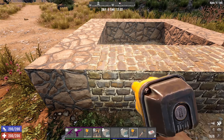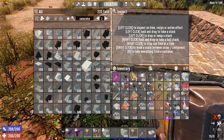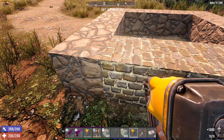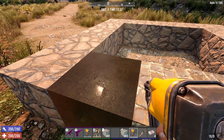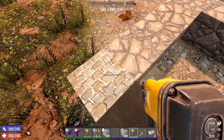And then later on, once you start getting your concrete, you basically just upgrade it again and you end up with concrete. And beyond that, you can upgrade it one more time to reinforced concrete, and I'll show that later on. So it's really simple to just start off with something.